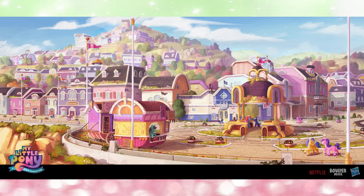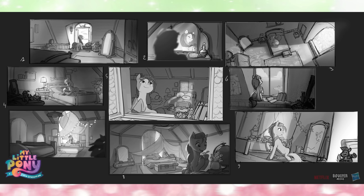Here's some concept art for Maretime Bay, looking like a lot of the town actually goes further up one of the cliffs or hills, and it looks a lot more like Ponyville. Then we have some kind of almost manga-looking pictures of Sunny in the room — it looks like it's blocking out ideas for maybe a song montage or something. I wish they had had a song though, they needed more songs — like a Cinderella song in her room doing something.